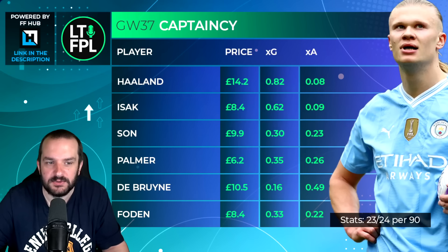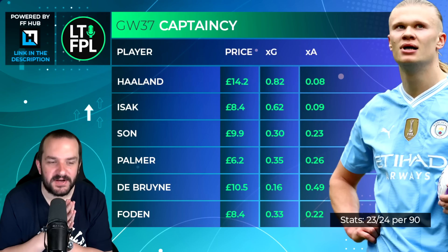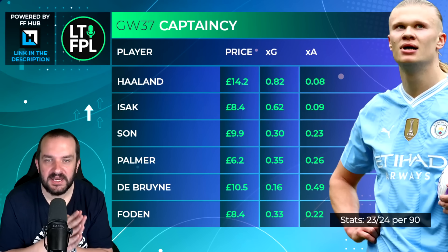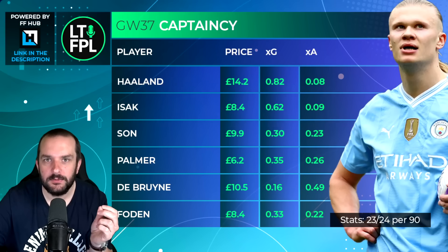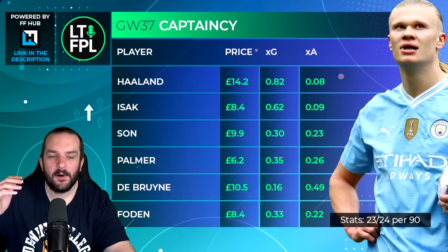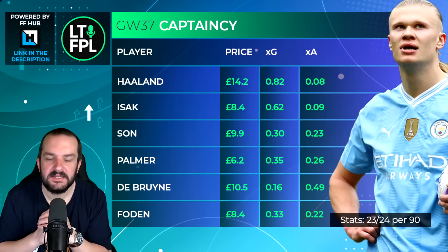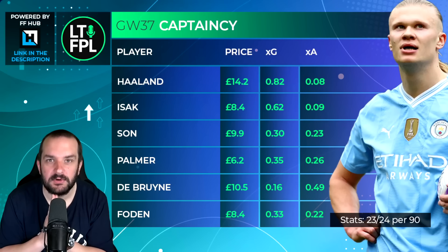I think Son could be second and Isak could be third — maybe I should have swapped those two around. Then there's Palmer: it's two away games but not too bad, Forest and Brighton away. You can never argue against him — his underlying numbers are just very good. It's 0.35 non-penalty expected goals per 90, which is more than Son. Son's a great finisher so you're still expecting him to score more, but Palmer has put up really incredible numbers for his first full proper season at 0.26 expected goals per 90.